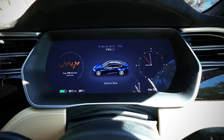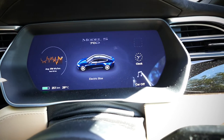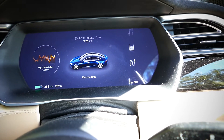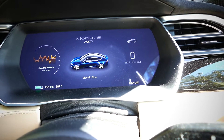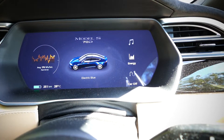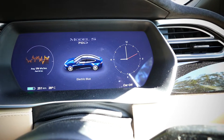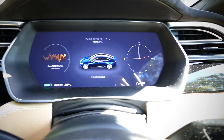Across here on the instrument cluster everything looks the same as well — all the options are the same. The only thing I noticed was different was the icons again look a bit different. The colors have gone out of them — they're sort of more flat and white now. And the clock looks different as well, just a different font. That's version 9 in a nutshell.